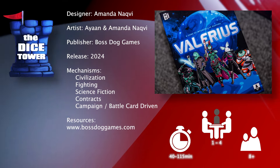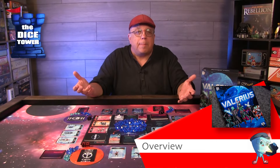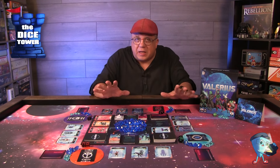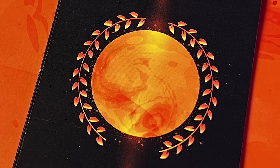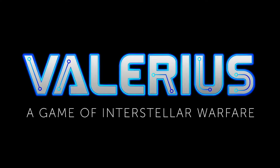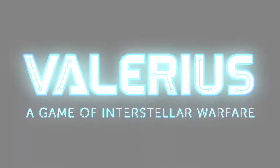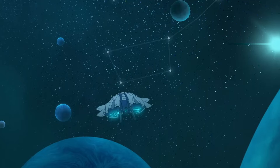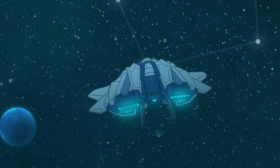Millions of years ago, the planet Valerius was once the jewel of the galaxy, filled with an abundance of resources and home to a grand civilization known for its advanced technology. Suddenly, a massive asteroid slammed into its surface, tearing the planet apart. From this destruction arose a thousand moons, each carrying the shattered remnants of Valerius' Golden Age. With the promise of new life and the chance to unlock the mysteries of a forgotten civilization, aliens from across the universe flocked to these moons, forming moon colonies.